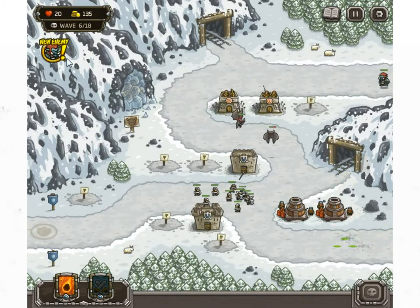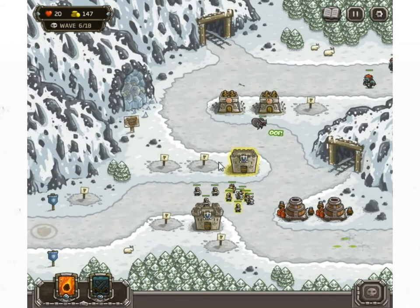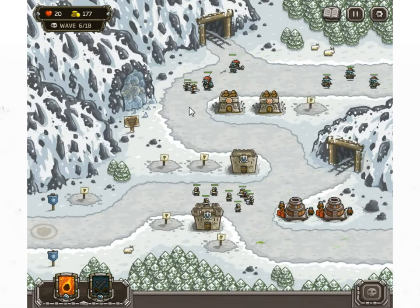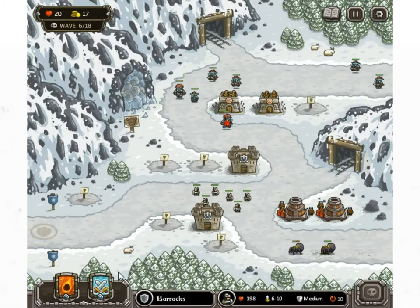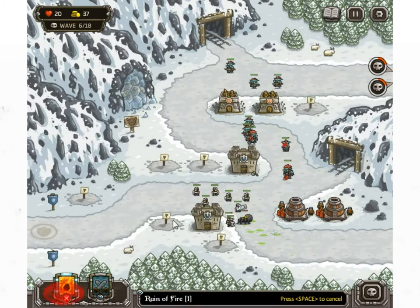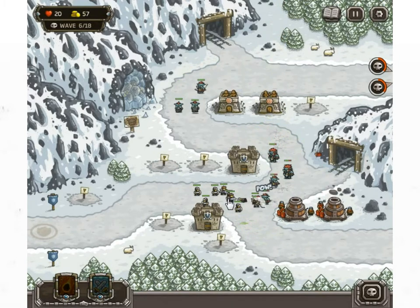New enemy — okay, so these are like bigger trolls. Yeah, troll champions. They've got throwing axes but we don't really care, we ain't scared of no troll champion. And certainly not scared of any spiders — spiders suck. I think it's time to start saving up for the cannons as well; cannons are good.